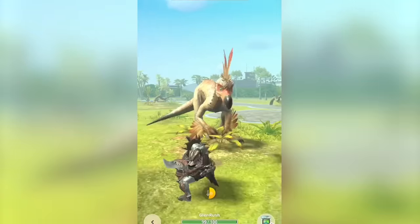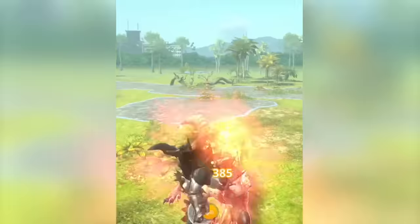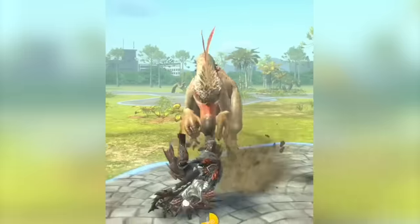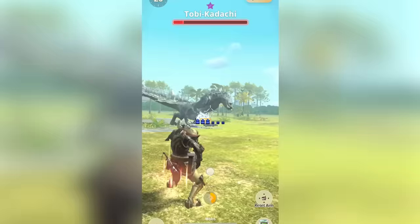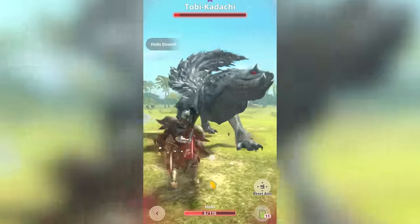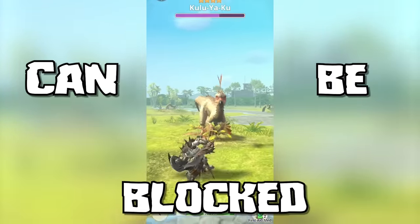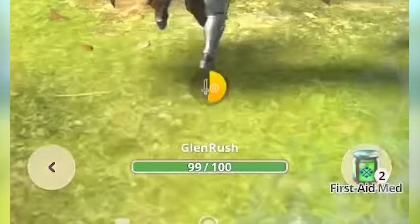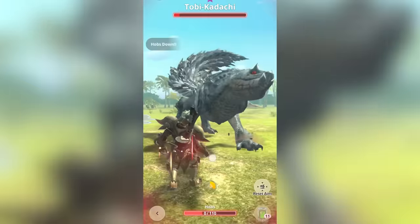Think about it like you blocked this great attack and defended most of the damage, but a spark flew off of the shield and burned you, or you got sand in your eyes from the attack. If it's the end of the fight and you have 1 HP left, do not block — you will be defeated. Also, the red glowing attacks of monsters can be blocked. Just remember you'll take 1 HP of damage every time you block, but it's better than 20, or a one-hit KO or something.